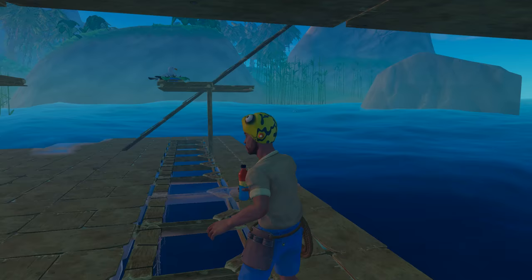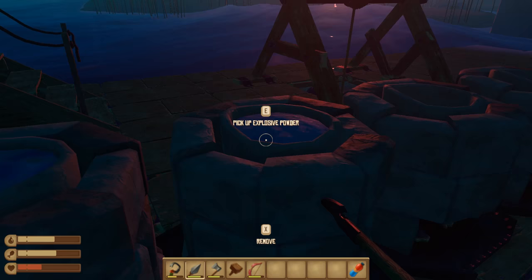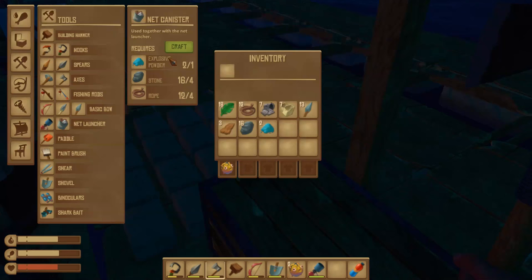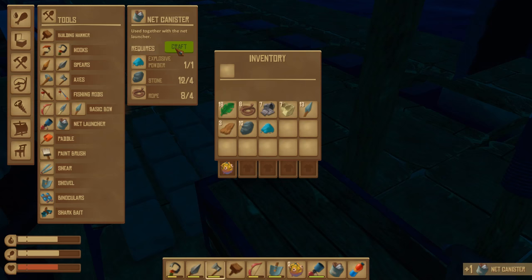Once it is dead, collect the body — you get some explosive goo and also a head that you can put on your own head or put on a wall as a trophy. The explosive goo goes in a forge and then it becomes explosive powder. And of course now you want to know what is the easy way to kill a Poverfish.